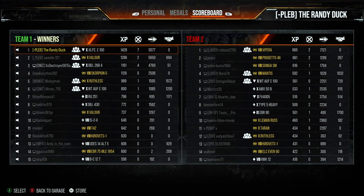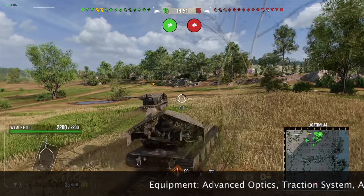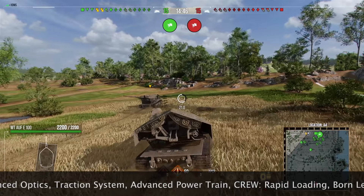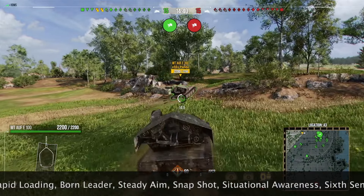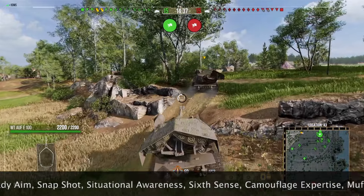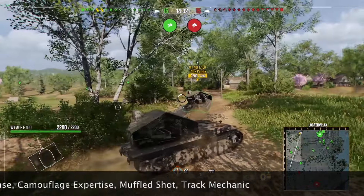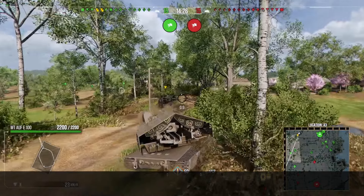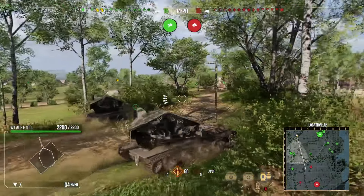Coming up next is a replay in the Waffle E100. Here we are in the Waffle E100, and our platoon mate Panda is also in a Waffle E100 — so we've got a filthy Waffle platoon on Fisherman's Bay. There is one enemy artillery and two enemy light tanks. We had a decision to make: play in the town or go up to the A1-A2 corner to get shots from there. We decided on the corner and in the end it probably worked out for the best.